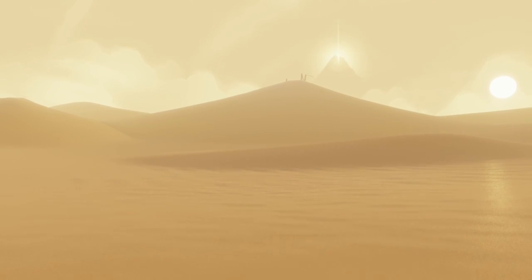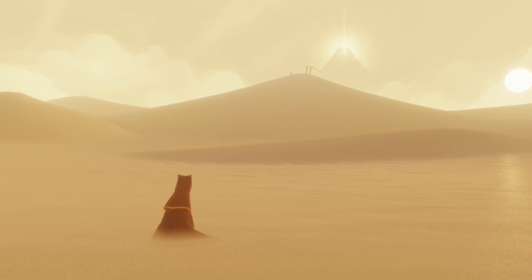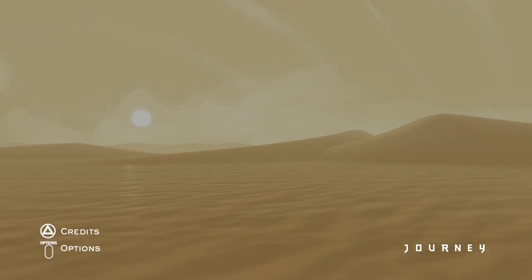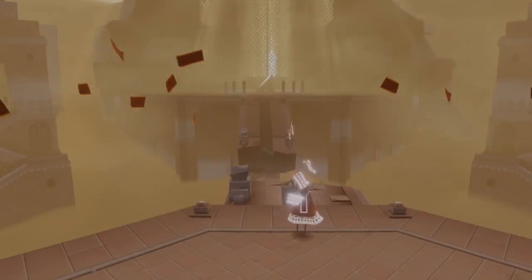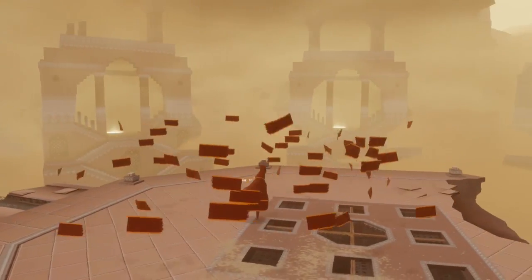In today's video we'll be going over the Adventure trophy. For this trophy you need to pass through 15 of the gates during the desert surfing section. If you didn't get this trophy by accident on your first playthrough, you're going to want to open up the chapter select. On PS4 you do that by pressing the touchpad, going to Options, then Chapter Select. You can't unlock chapter select until you beat the game, so if you missed this trophy you'll have to beat the game first and then go back.